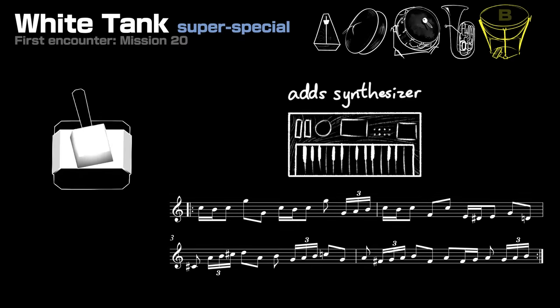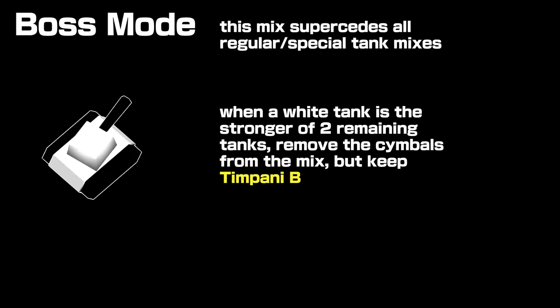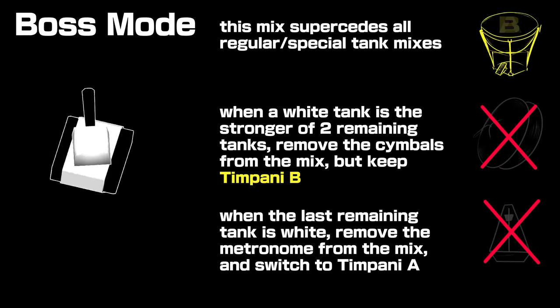The first super special tanks, white tanks, are met at stage 20, the final stage of a normal game. They turn invisible when the stage starts, so you can only see their tank tracks, pellets, and mines. They feature metronome, cymbals, bass drum, tuba, and synthesizer — perhaps scoring their supernatural nature. And they supersede all other tanks. If they're on the stage, use their theme. If they're among two tanks left, remove the cymbals but keep timpani B. If the only tank left is a white tank, remove the metronome, keep the snare drum, and switch to timpani A.